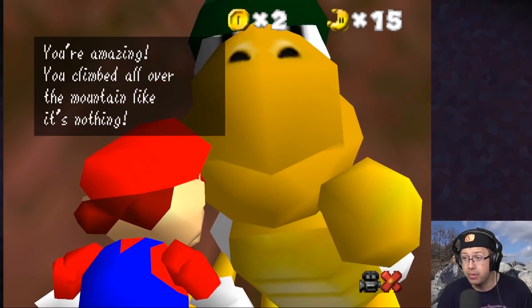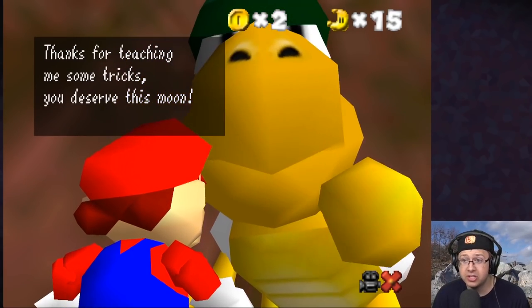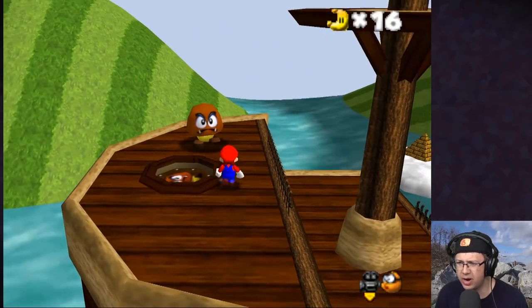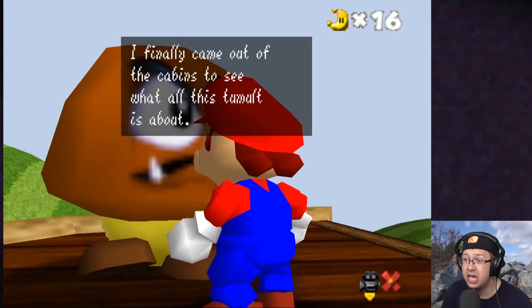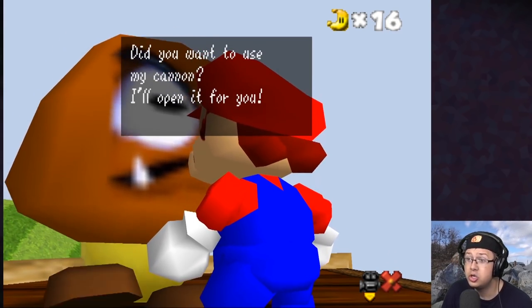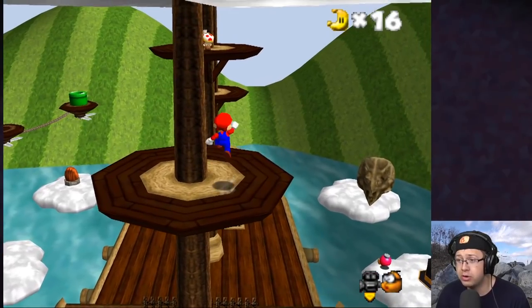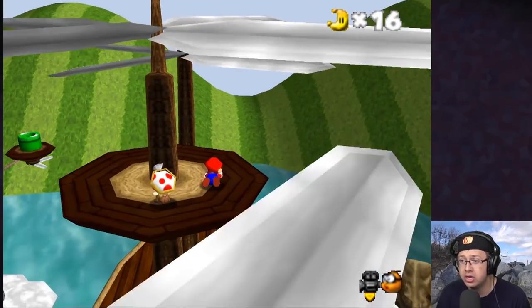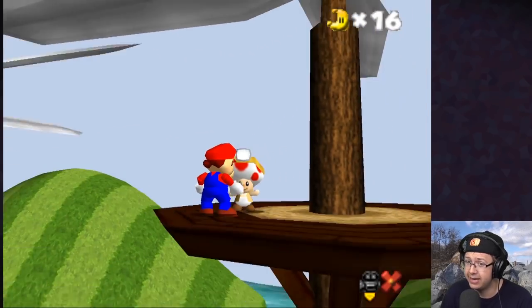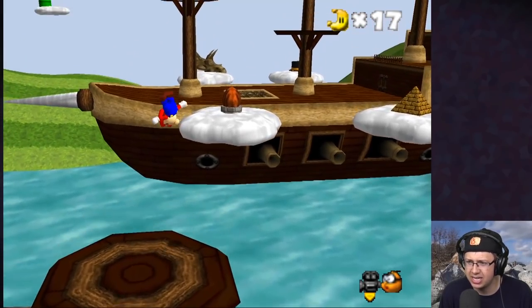Let's freaking go! 'You're amazing, you climbed all over the mountain like it's nothing — thanks for teaching me some tricks, you deserve this moon.' And we found all the moons so we can move on! Wait — why is there a Goomba here? 'I finally came out of the cabins to see all this tumult.' Want to use my cannon? Also, Captain Toad is up here just chilling. 'Captain Toad on duty — I found this.' A power moon, of course!